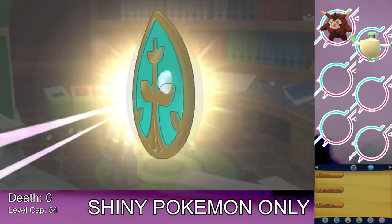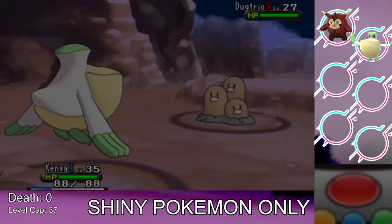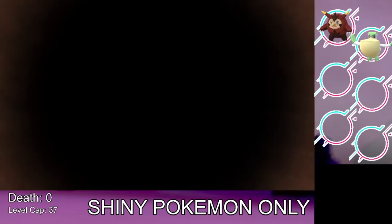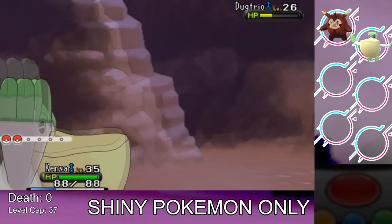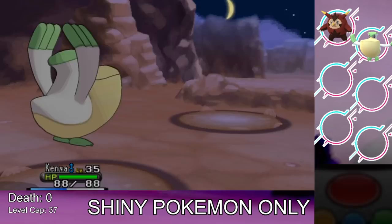The next gym is Electric-type and we have nothing to counter it. We head to the desert — conveniently the next plot destination — where dust pops up with quick encounters, a great method for shiny hunting. I was targeting Trapinch or Gible, but we get a shiny Dugtrio instead. We catch it since it's a Ground-type that can help in the gym. Unfortunately it has a Modest nature — the worst nature possible for a physical attacker — with bad IVs. Basically worthless.